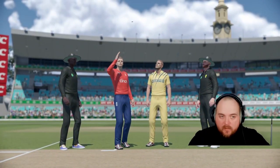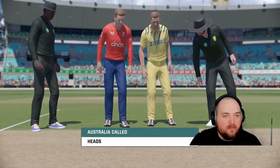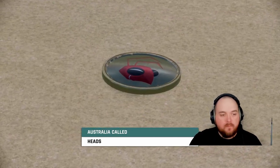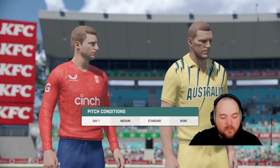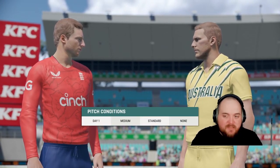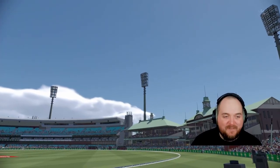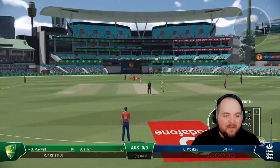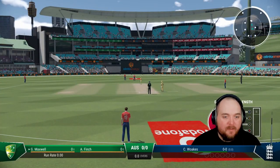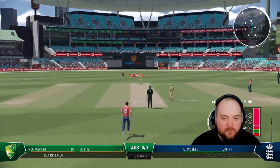At the toss, Jos Butler versus Aaron Finch - I haven't updated the Australia lineup, couldn't be bothered. Australia win the toss on a medium standard pitch in Sydney with the settings turned up to a million, and they're going to bat. Let's see how this gets on on the max sliders. It's a 5-5 game and the first ball is coming up.